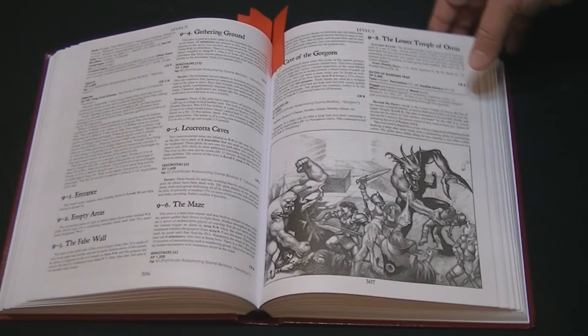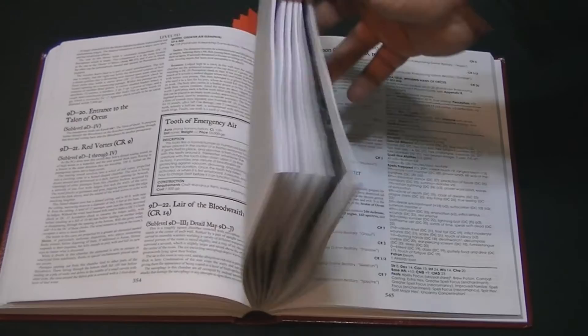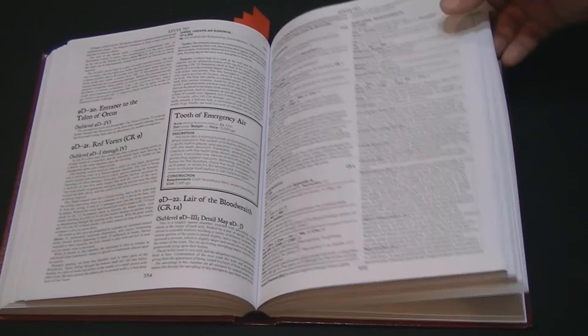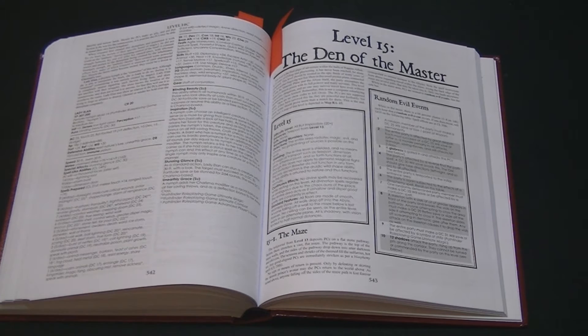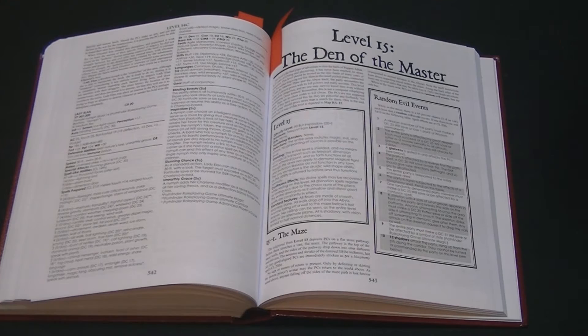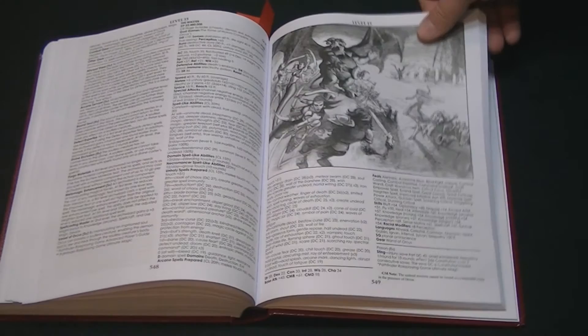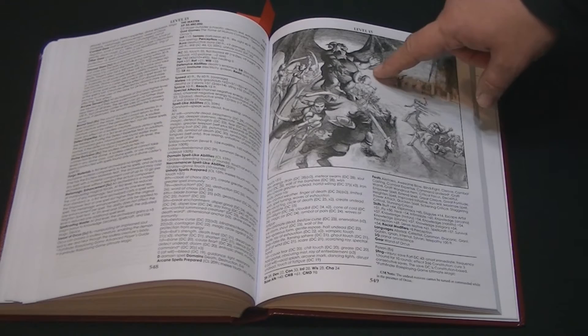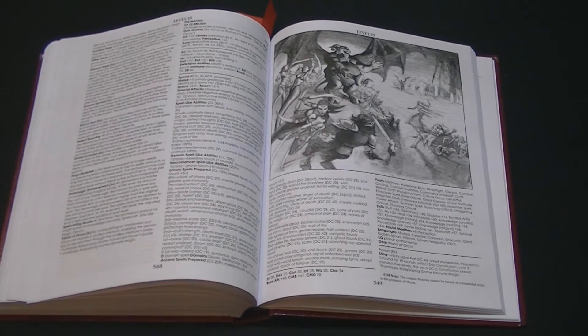There are tons and tons of levels going on — awesome maps. That's the Bloodways; that thing just rips people apart. And it all pays off if somehow — my players have never gotten this far — you manage to get down to level 15. And that doesn't mean there are only 15 levels; there are way more, since you have levels like 7A, 7B, 9C, 9D. This is the Den of the Master — the Den of Orcus. There's the big final battle with the evil demon god blasting adventurers into nothingness with his Rod of Orcus, and the Marilith demons slicing the hapless players into bits.